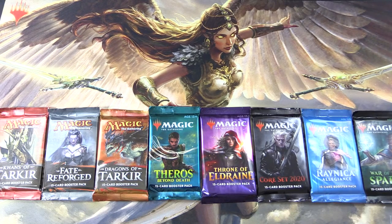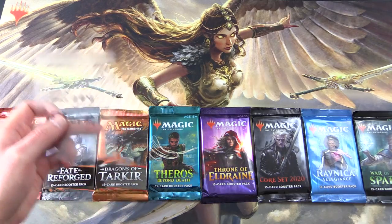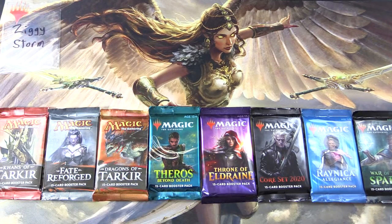Today on MTG Unpacked, we have a delicious Pax Smorgasbord here — all sorts of packs. We've got the entire Khans block, Theros Beyond Death, Throne of Eldraine, Core 2020, Ravnica Allegiance, and War of the Spark. So let's introduce the Patron. We have Ziggy Storm — thank you for being a Patron.